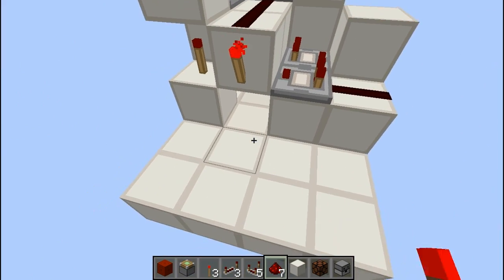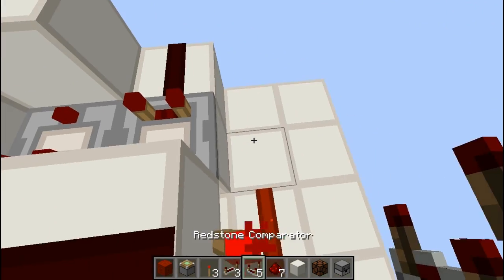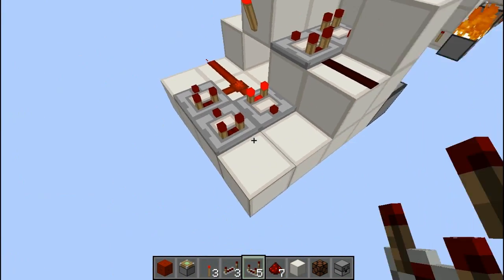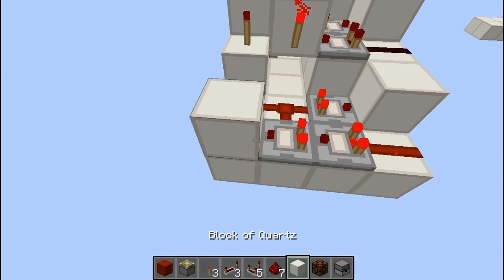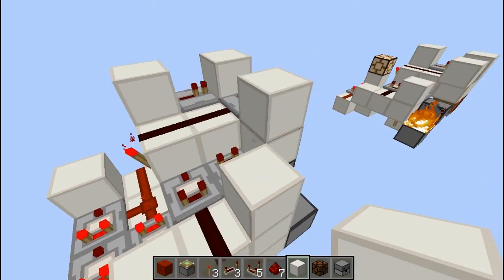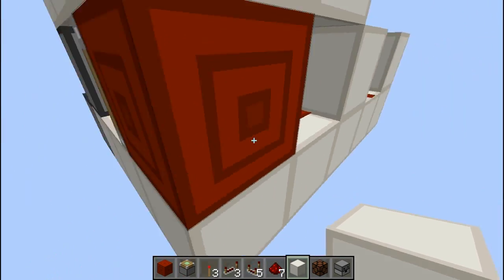From here we're going to take a redstone torch going into a piece of redstone here, then put another one there. Then get a comparator here and two more like this. Put a block here, a piece of redstone here, and this one going into a block as well. This is basically just another timing circuit that I'll explain about in a moment.